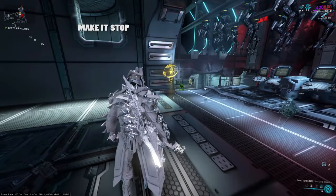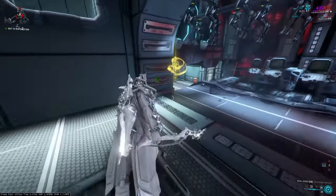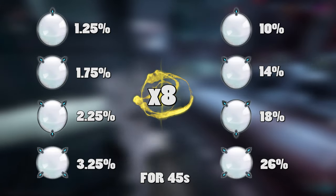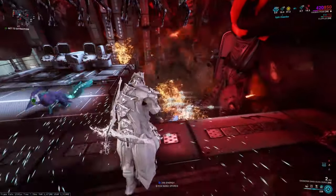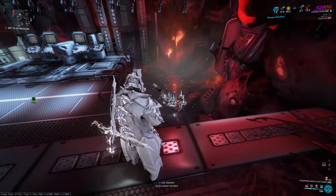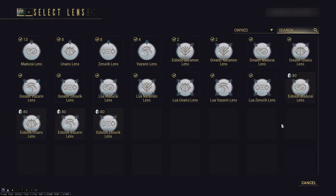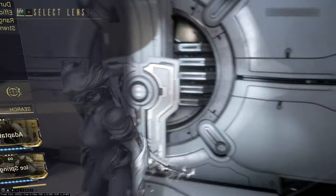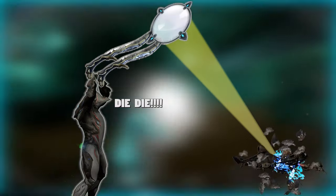If you have a lens equipped, glowing yellow things will periodically appear on the map. These are called Convergence Orbs, and once picked up they multiply the efficiency of your lens by 8 times for 45 seconds, so collecting them while getting lots of kills is a great way to get focus. The downside is lenses only give focus to one school, and an item can only have one lens at a time. Removing or replacing a lens will destroy the previous one, so pick your weapon and lenses carefully.